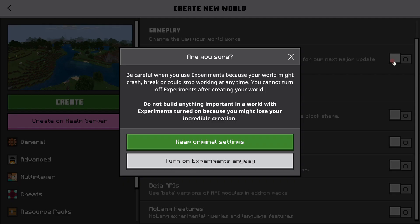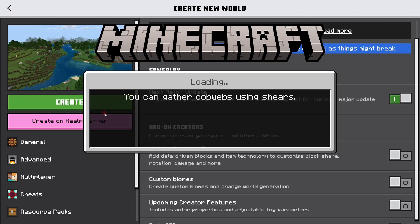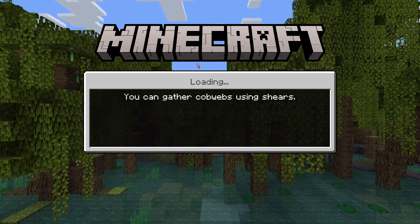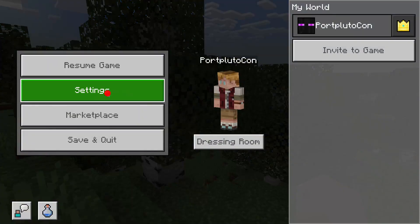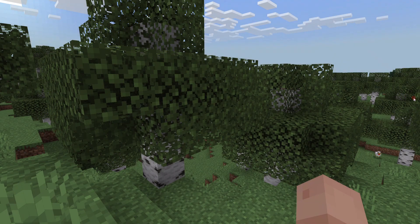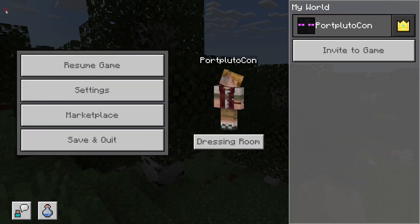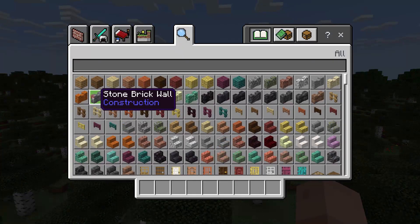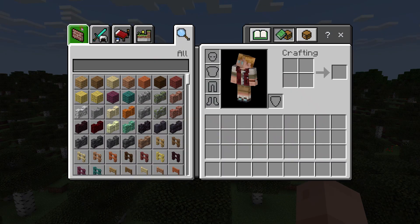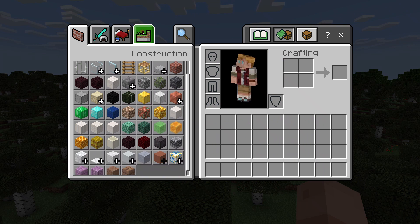When you do, it should come up with this screen. Turn on experiments wherever you press, and then press Create and wait for the world to load. The first thing I'm going to need to do is switch it to Creative, because you're going to need that — but you might be able to get these on Survival, I don't know yet.